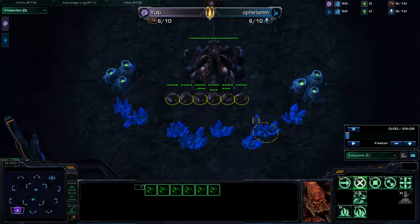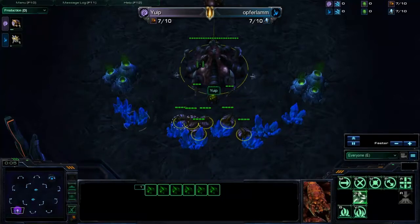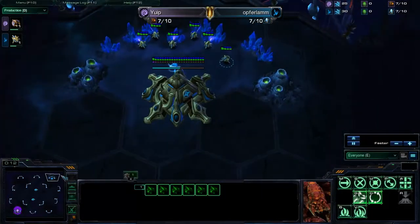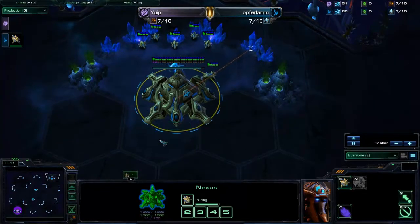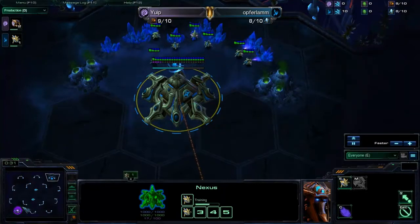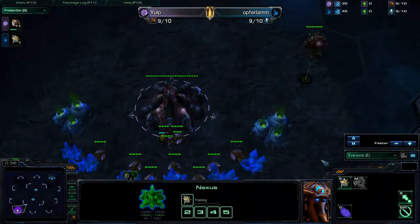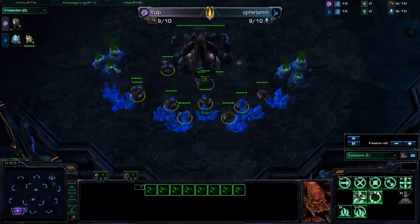Let's start it up. First we see me, Yoop, spawning as the light pink Zerg in the bottom left corner on Shakuras Plateau. Then Opferlum — I think he's German — spawning as the teal Protoss in the top right corner. Nothing special to start, so I'm going to speed it up a bit because the droning part isn't that fun.